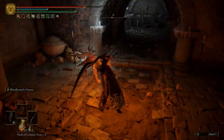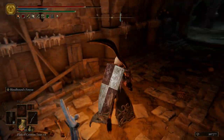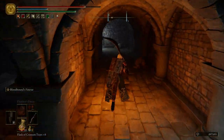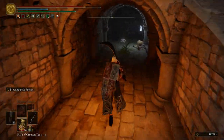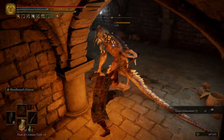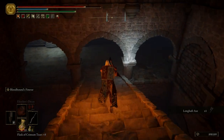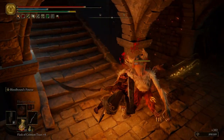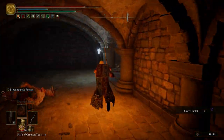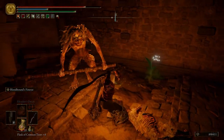Take out that misbegotten — this one right here. Activate this summoning pool. Then we have one of the bigger ones. We got their axe. And then right here there's going to be one that ambushes us — you can easily dodge him as long as you know he's there. And then at the back we're going to have a dog, and then another big dude.